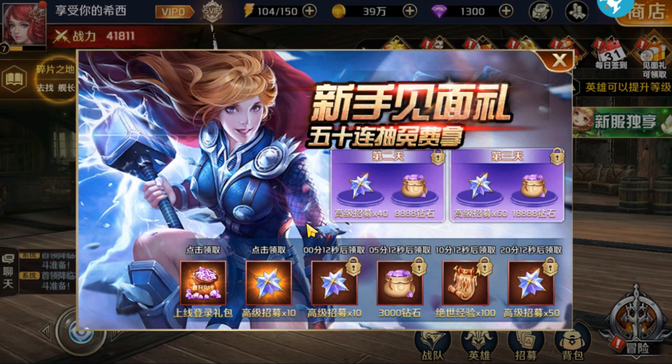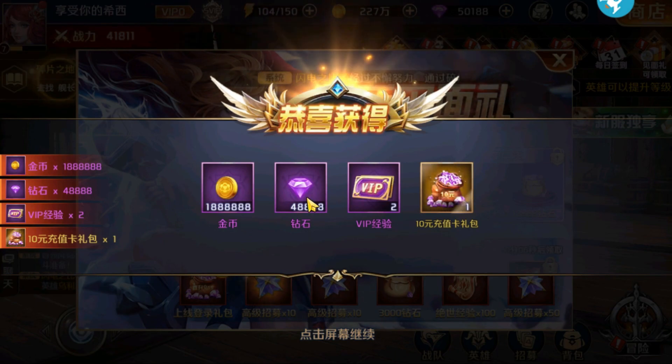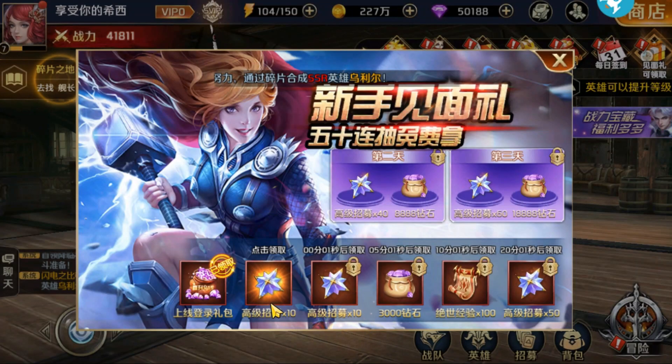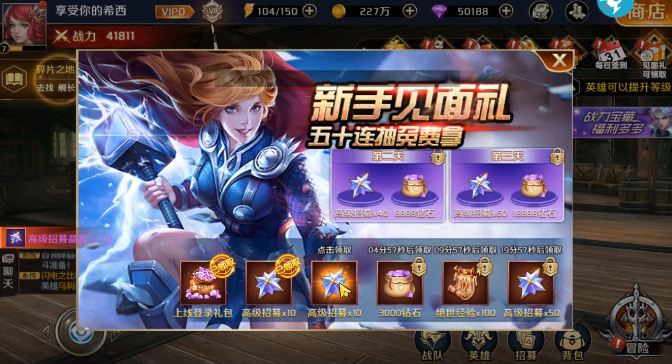First, there is a login event and from here you can get free recharge bags, gacha tickets, and other things. This online time event only appears when you first create a character, so don't miss this because the next day it will disappear. It doesn't take 2 hours to claim all of them, so I guess it's not that hard to get all these freebies.